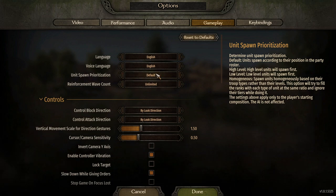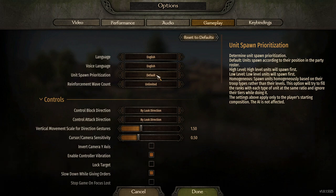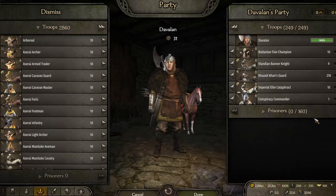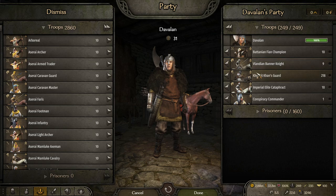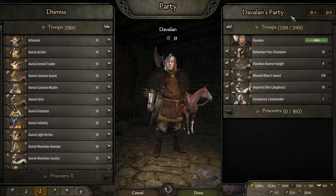This is always set to default. What does default mean? Let's first read all the stuff they say on the right and I'll do a little more explaining. Unit spawn prioritization — determine unit spawn prioritization. Default: units spawn according to their position in the party roster. That means the first units that are going to spawn are these ones; it's going to go just down the line. That's your roster right over here. So that's the default.